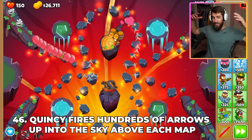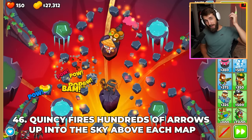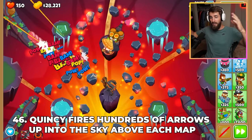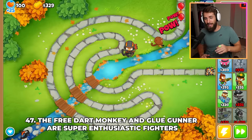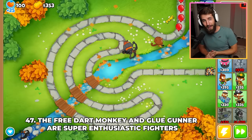The reason Quincy seems to magically be able to summon arrows with his level 10 ability is because he fires hundreds of arrows into the sky above each map before any Bloon invasion, and he can call them down when his ability is activated. The reason you can get a free Dart Monkey or Glue Gunner at the start of every game is because they are super enthusiastic fighters and require nothing to start battling.